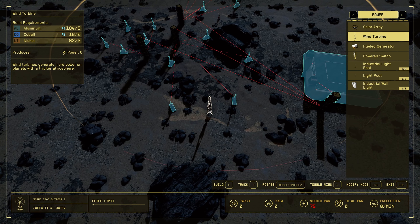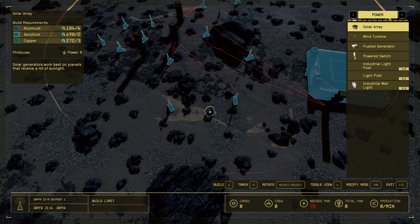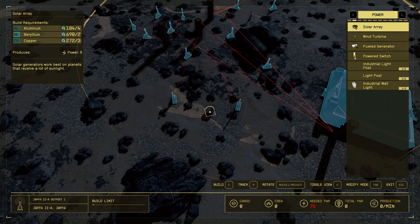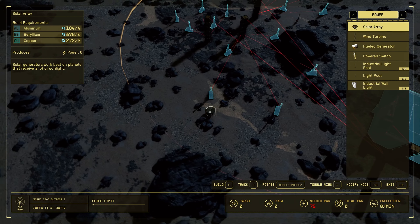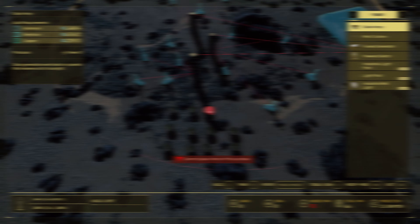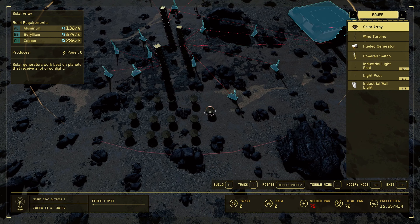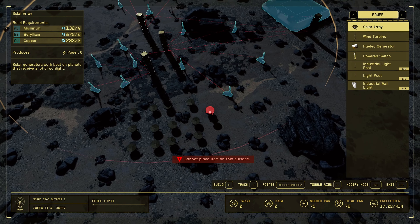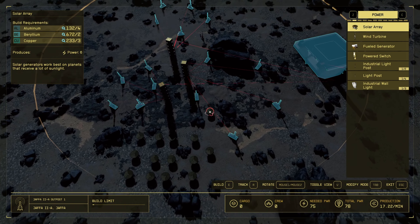This planet you could either do wind turbines or solar arrays, but I choose solar arrays because I have aluminum, beryllium, and copper - I can get as much as I want from our established bases. Whereas cobalt and nickel we've only just come across. So solar arrays it is. What's cool about solar arrays is when you start building habs and stuff you can actually place your solar array on top of the hab - I always thought that was cool. All the power is running, so now let's set up our incoming cargo link.